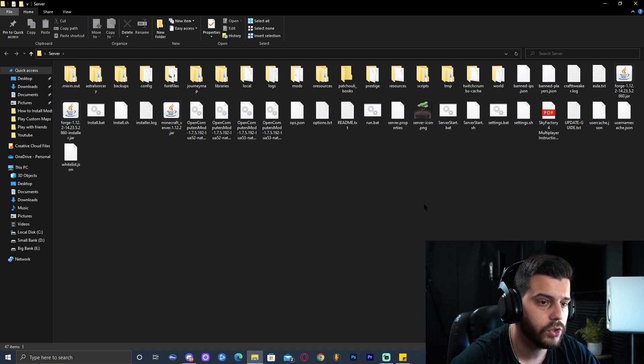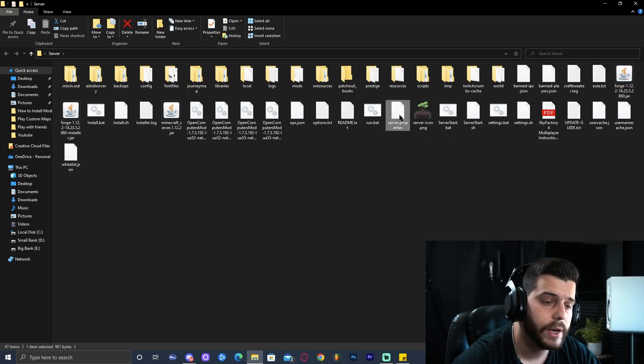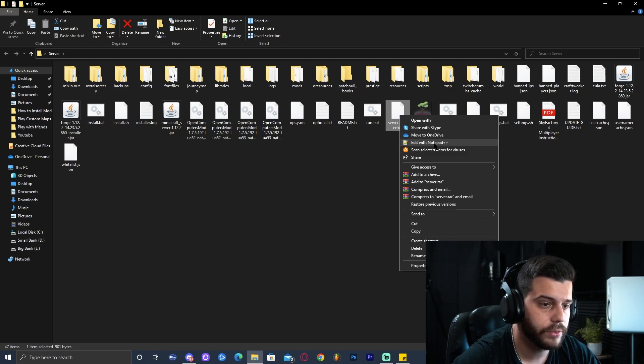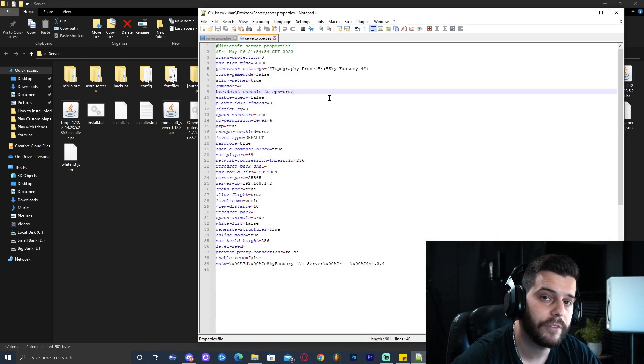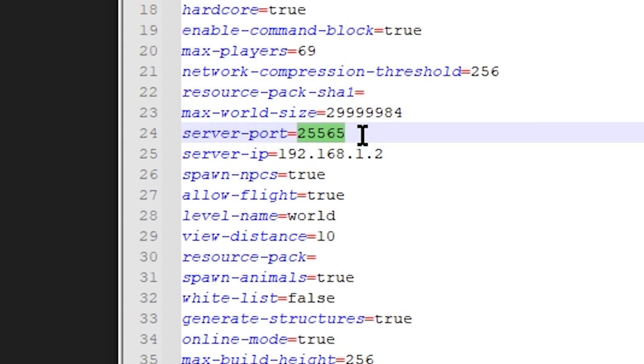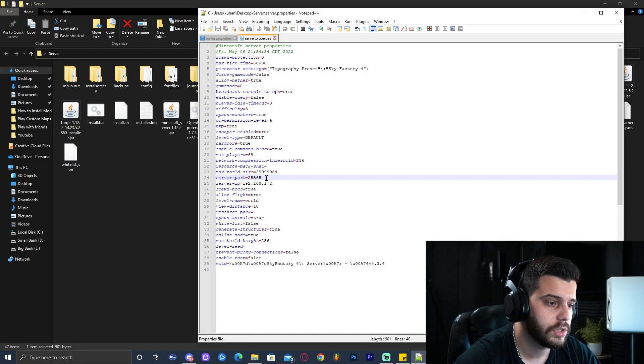Once we open the server folder, go ahead and find a file called server.properties. As you can see for me it's right here. Go ahead and open it with your reader of choice — for me it's Notepad++, you might use Notepad or whatever. In here we only have to find a thing called server-port. As you can see it's right here: 25565 is the number by default. This should be the number in every Minecraft server unless you have manually changed it.